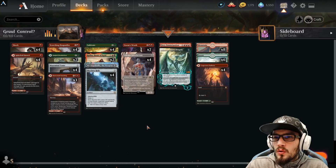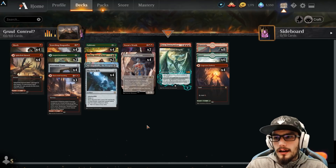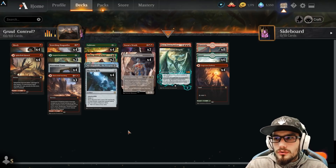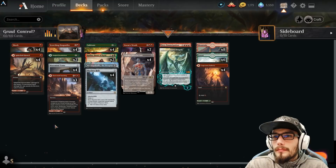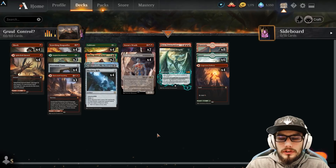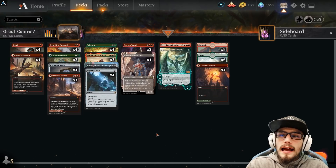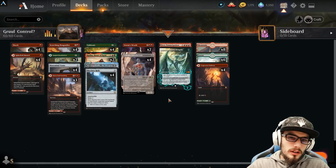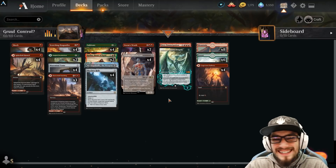The question today is: is the consistency of Gruul worth dropping the blue for Temur? We're losing Genesis Ultimatum. Is the consistency of getting to Ugin better or worse? The three-color mana can be a little bit harder. But if you were short on cards and didn't have the lands to make the three-color deck work, this is a really, really good variant. It's just going to come down to how fast you can get Ugin out. In the higher mythic ranks your opponents will play it out, but in the lower ranks, you drop Ugin and you're probably just going to win the game — easy peasy lemon squeezy.